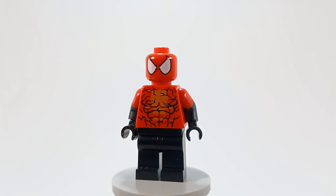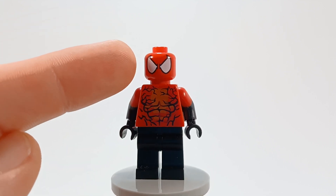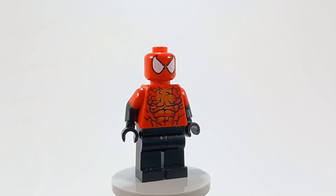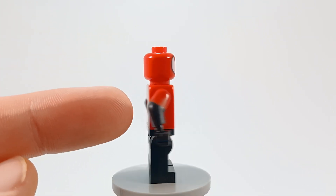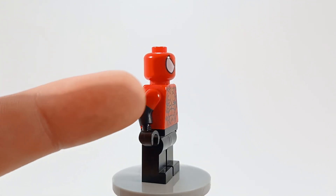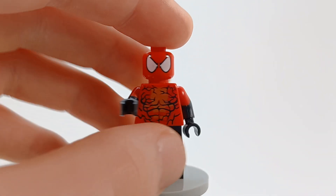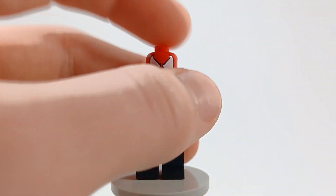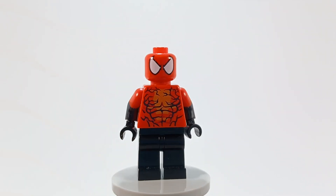I really only changed two things about this minifigure. The legs stay the same — they're just plain black. The head is from either Spider-Girl or Scarlet Spider from the Ultimate Bridge Battle; they use the same exact head. The torso is from the newer Carnage minifigure — previously I used the older one. The arms are from any of the Incredibles minifigures, because when I looked him up I found out half of his arms were sometimes black and then the top half were red. So the dual-molded arms worked perfectly well.